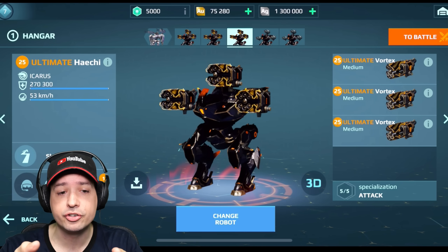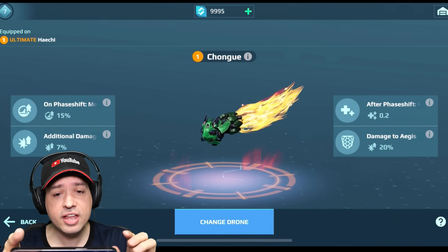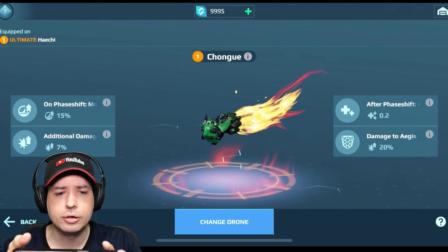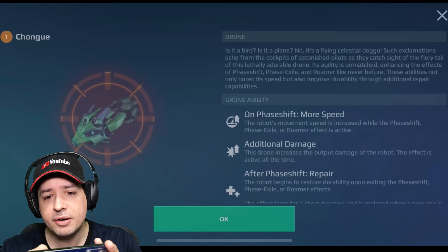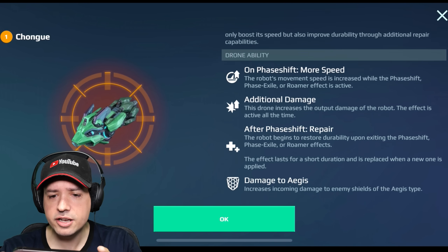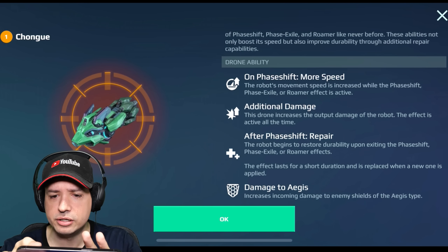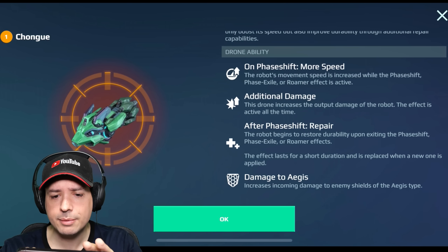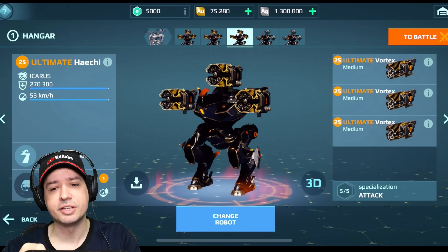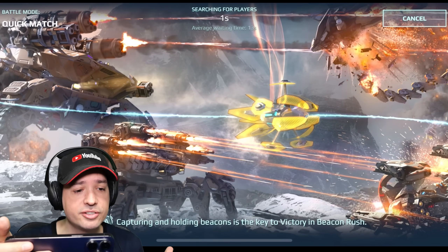We also have the ultimate version of Haichi itself, and then we have the Chongwu — I don't know how to pronounce that. It's a new drone that will, on phase shift, give you more speed and more healing after the phase shift, after you come out of it. Additional damage altogether and more damage to Aegis shields as well. Very interesting. Let's hop into the game and test away.